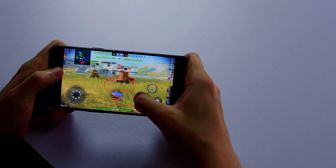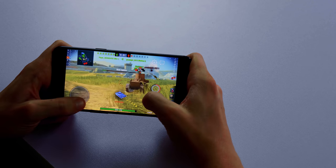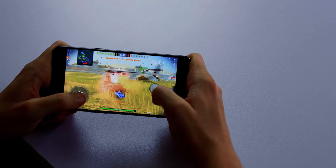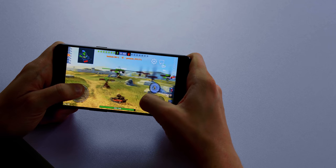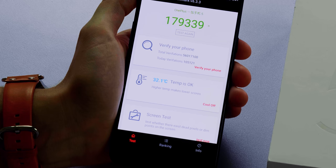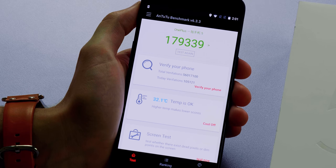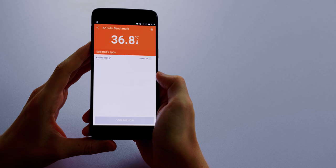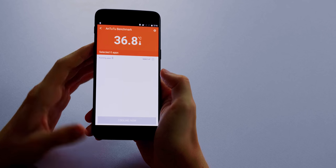Another handy feature on this phone, especially for those who are really into online mobile games, is that you can set a Do Not Disturb function for specific games and apps. About the temperature — when I was running this phone on standby, the Antutu app showed the phone was at 32.1 Celsius, and then during gameplay this went up to 36.8 Celsius.